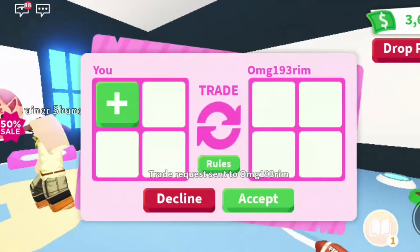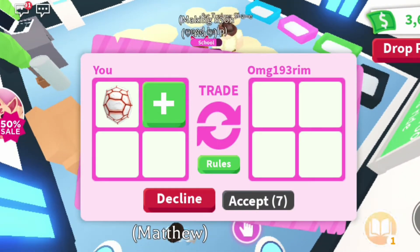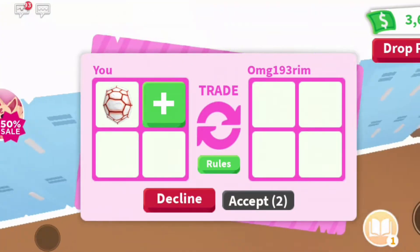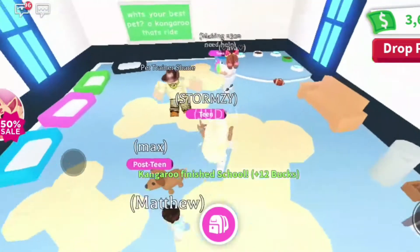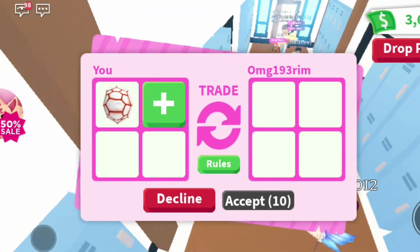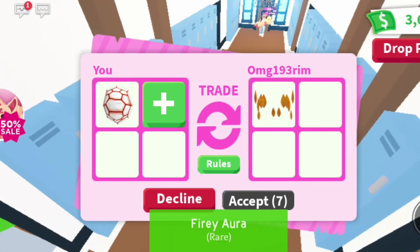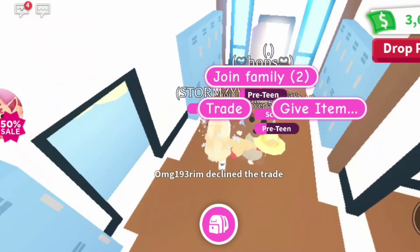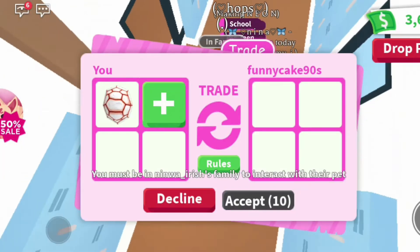Someone needs help making a neon unicorn — good luck with that. No one is offering, it's really annoying. Obviously I'm not giving it away for free. Someone added something — let's see what they added. It's a fiery aura! I actually did not see this before. It is rare, I might have done that trade, but they declined.